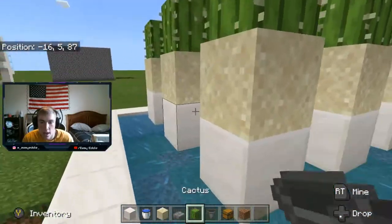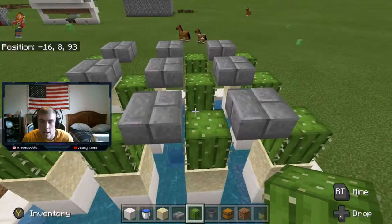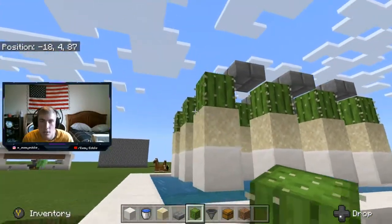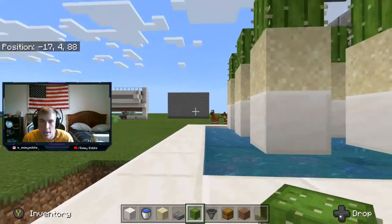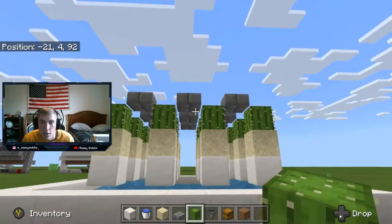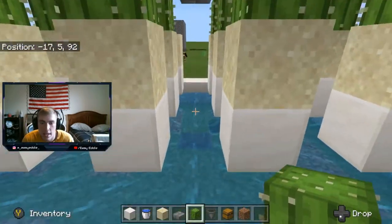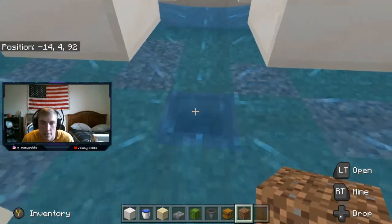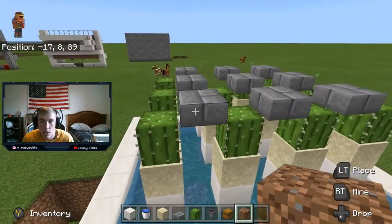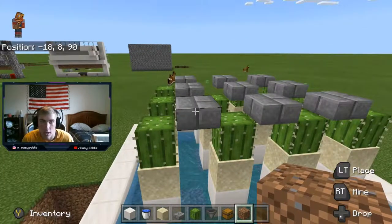Watch — I can't even place a cactus here because as soon as it grows up, it's going to break. You might want to put glass on the whole edge around it just in case a cactus gets caught on the edge. I did not in my world and it's been working fine. As soon as the cactus grows up one, it breaks, falls into the water, which takes it into that hopper, which takes it into the chest on the side. And that's it.